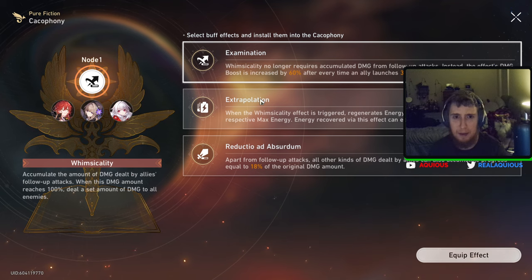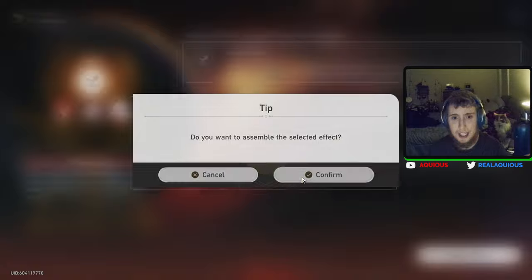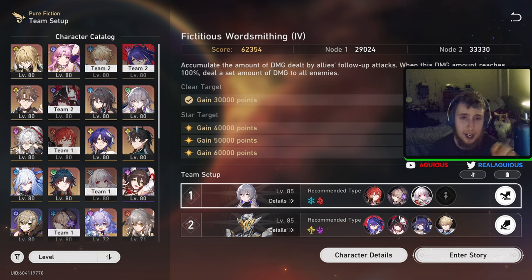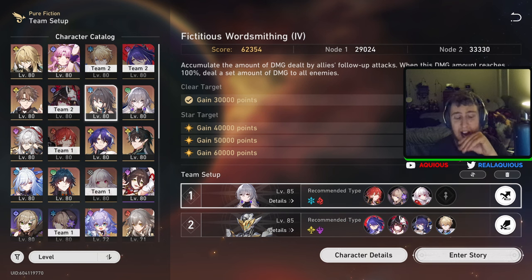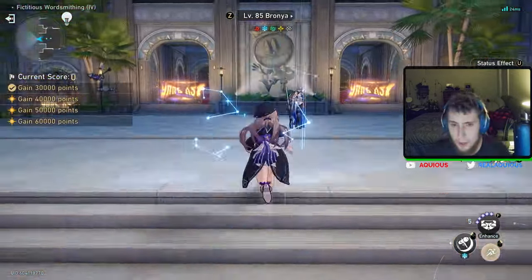What Examination does is whimsicality no longer requires accumulated damage from follow-up attacks; instead the effect's damage boost increases by 60% after every time an ally launches three follow-up attacks. I thought: Himeko, Herta, and Clara on the same team is going to produce a ridiculous amount of follow-up attacks. The obvious support to go with multiple DPS characters is Robin May — she fits well and she also wants to break, which is exactly what Himeko wants to do, so the synergy works really well. So overall, these are the two teams I used and I'm going to show you how I completed this Pure Fiction.